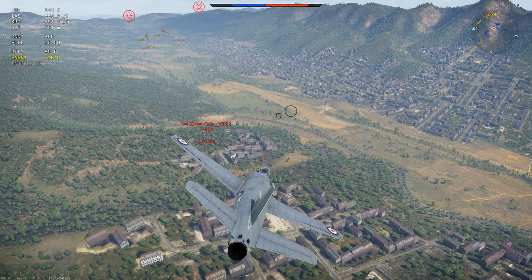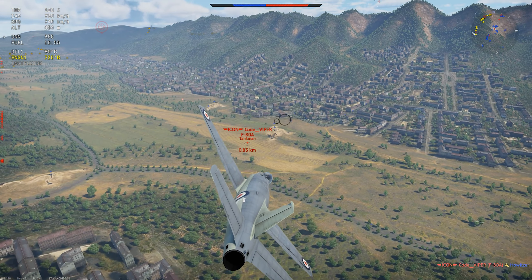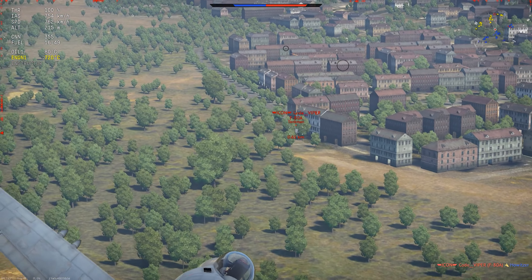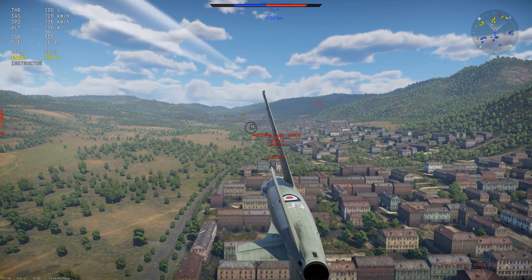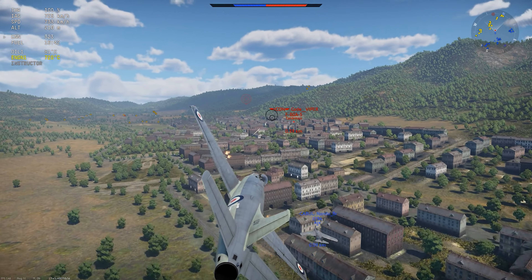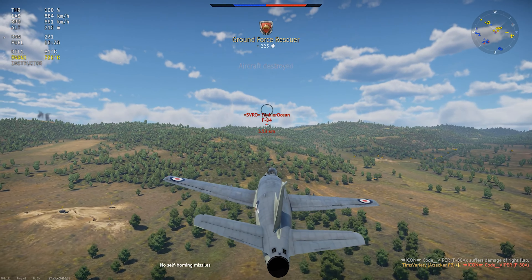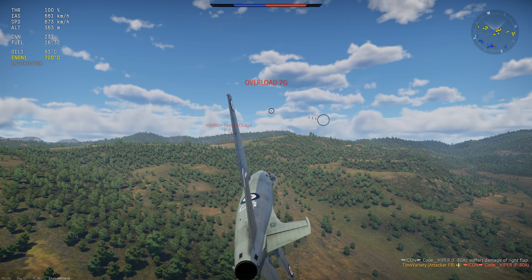It was rejected by the RAF due to lackluster performance, so Supermarine made a pitch to the Royal Navy. In many ways, the Attacker was kind of obsolete as soon as it was introduced. It had a tailwheel configuration, straight wings, and a thick fuselage. But importantly, the plane worked, which was more than could be said for some of the other early jet designs, and it was pressed into service as the Royal Navy's first carrier-capable jet starting in 1950.